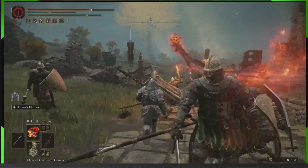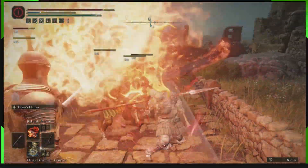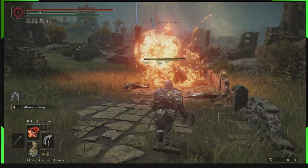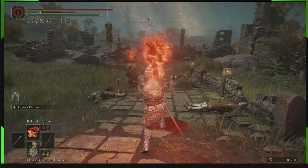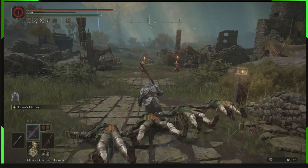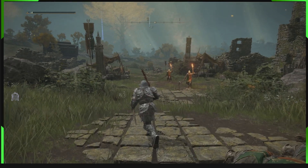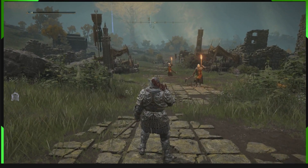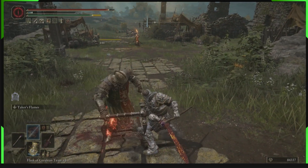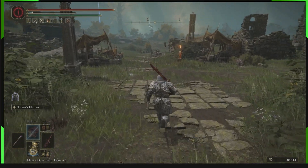Hey guys, B-Man here. Today we've got an awesome one — we're exploding people and life-stealing them, all thanks to Rykard. We've got his weapons, his spells, and his sword, and you too will have these soon after watching this video because I've got a method for you guys on how you're meant to kill him with ease.